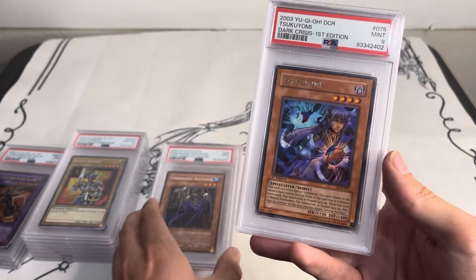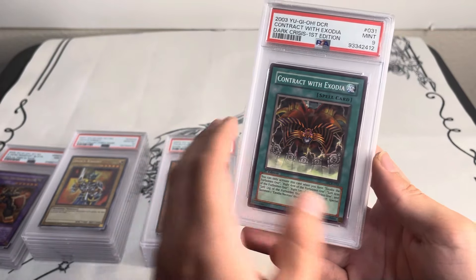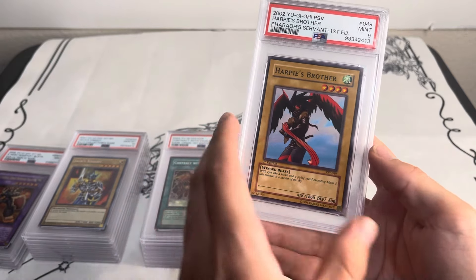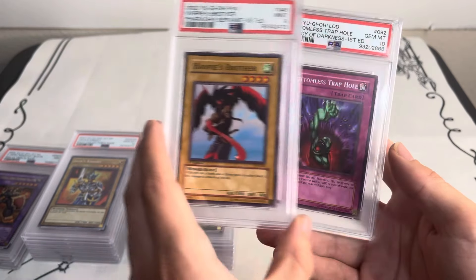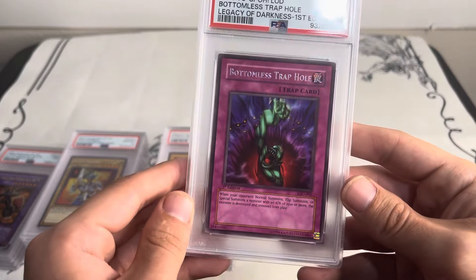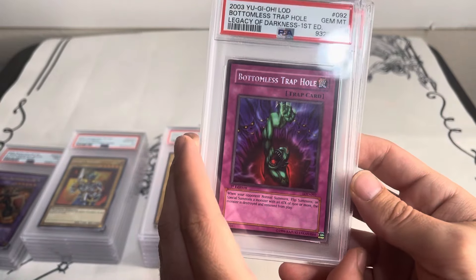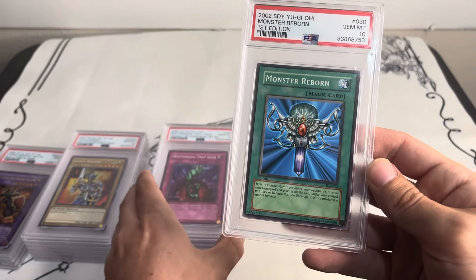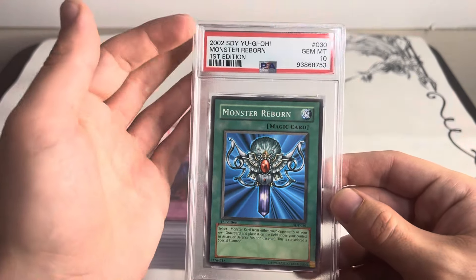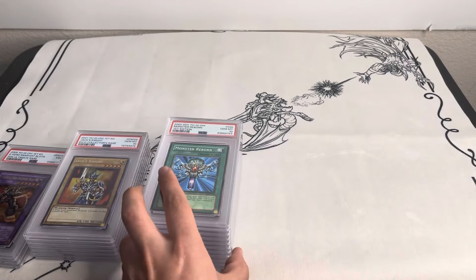If you're looking for cheap slabs there are some nice pickups, good nostalgia for a very affordable price. Sanga of the Thunder, Dark Crisis first edition, Contract with Exodia. I didn't get any tens on these rares and commons — a little disappointed. Most were pack fresh but there are some centering issues. Bottomless Trap Hole was one of the few PSA 10s I did get, and that's really good — it's the first printing of Bottomless Trap Hole. And Monster Reborn from Structure Deck Yugi first edition, the original very first structure deck from 2002.